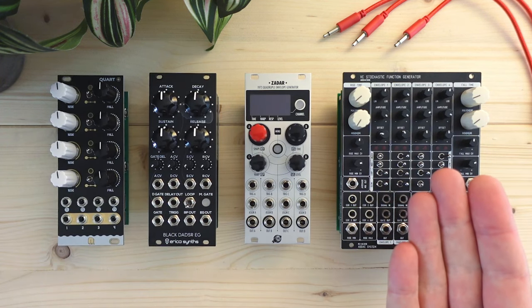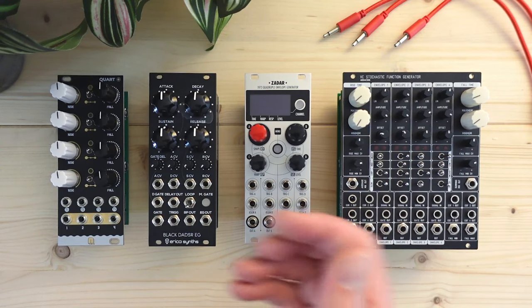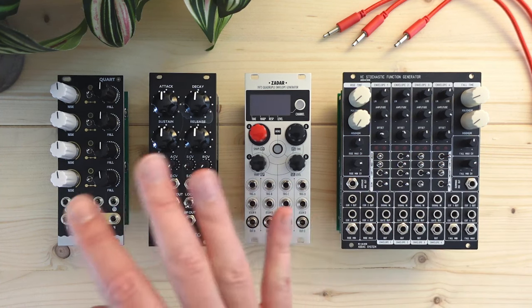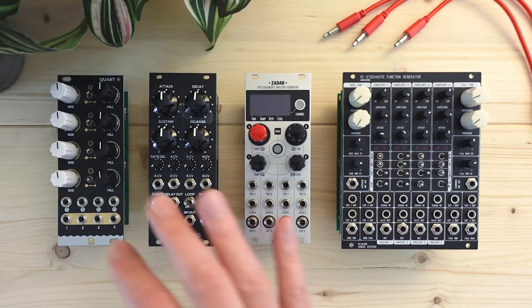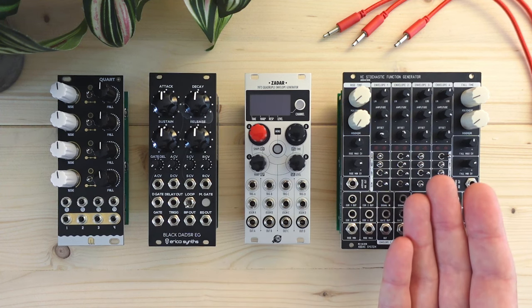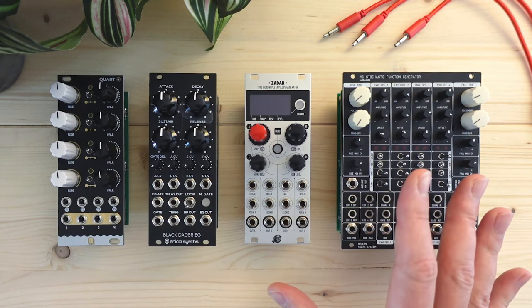The 4 modules I use today all represent different approaches to envelope generators. They all have different strengths and weaknesses, so even though these are organized from affordable to more expensive, that doesn't mean each next envelope is more powerful, better or useful than the previous. The value really depends on what you want from an envelope generator and how you plan to use it. In fact, these really add functions and features to each other, which is why I own and use all four.